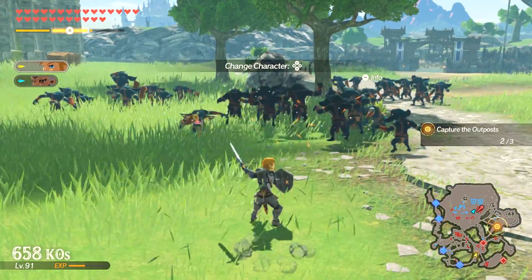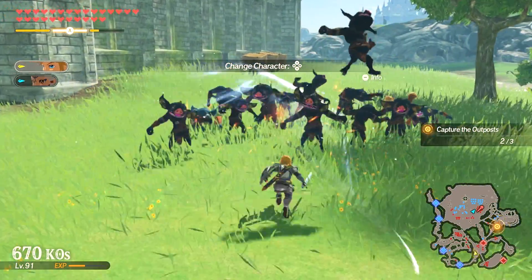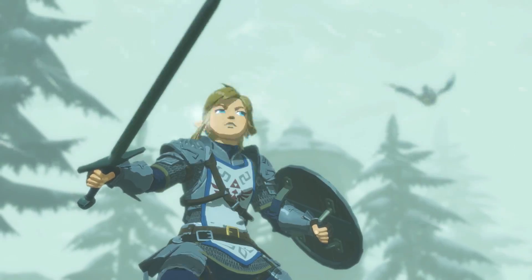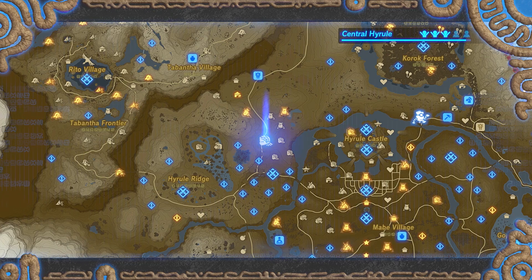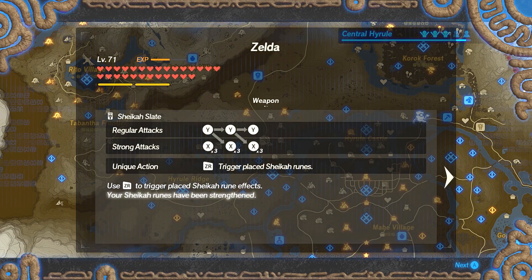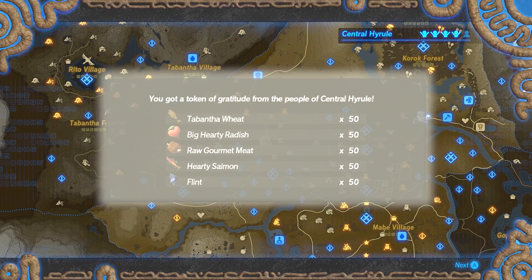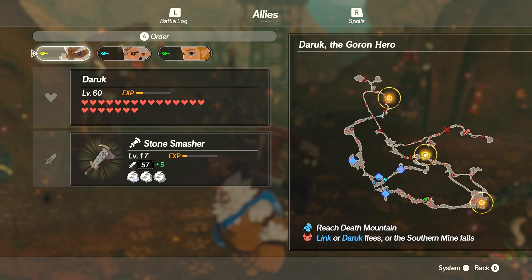What Age of Calamity pulls off in spades is the illusion of being an actual Zelda game — more specifically, a proper prequel to Breath of the Wild. It passes the eye test with flying colors by wrapping nearly every facet of its design in Breath of the Wild's distinct visual style. Whether it's the levels with their familiar locations, reusing the same overworld map to select your next destination, the menus you interface with, or even the sounds and small visual quirks, the developers did their homework, and it shows.